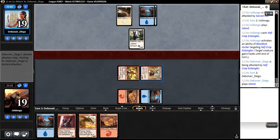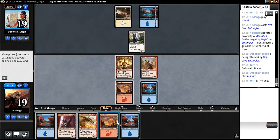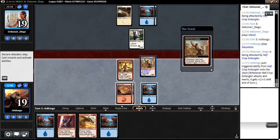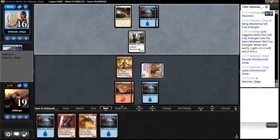Because we can kill something he plays and fill the graveyard for this guy here, right? But instead we draw into an island. What I'm going to do here is attack and exert — don't have anything else to play right now, might as well deal three damage to his face. His deck is a cycling deck — he's gonna cycle his Shimmer Scale Drake.